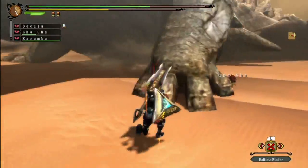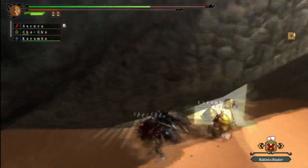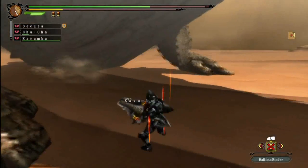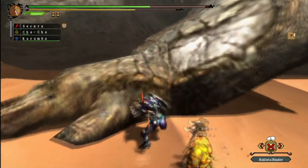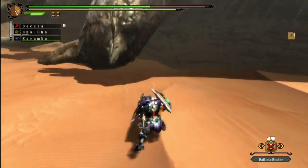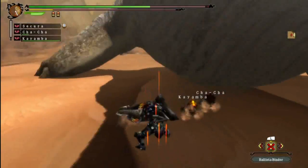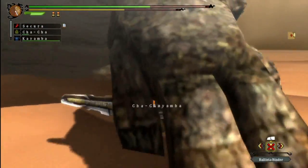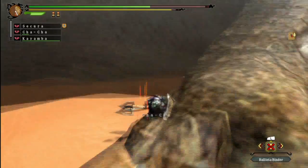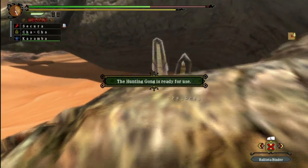I'm rooted to the ground when I'm putting up my shield. He's doing it again — shield, nice. Cha-Cha apparently does not know how to block, but Kayamba luckily does, courtesy of the ultimate mask. It does kinda take a hell of a lot out of my stamina bar. Almost stepped on me — I fucking swore that was gonna knock me down at least. Not complaining.